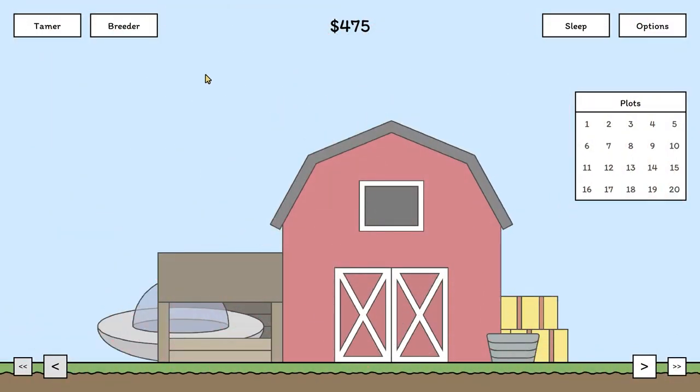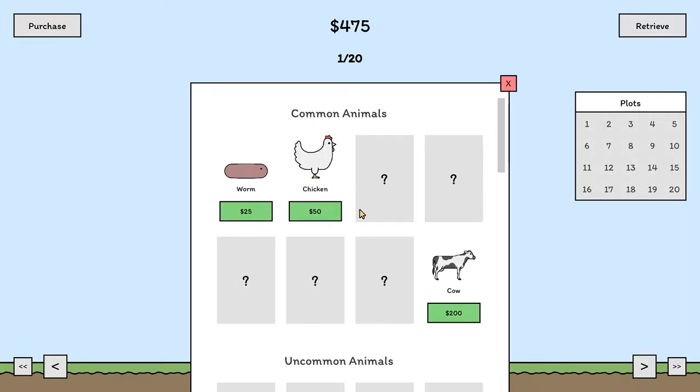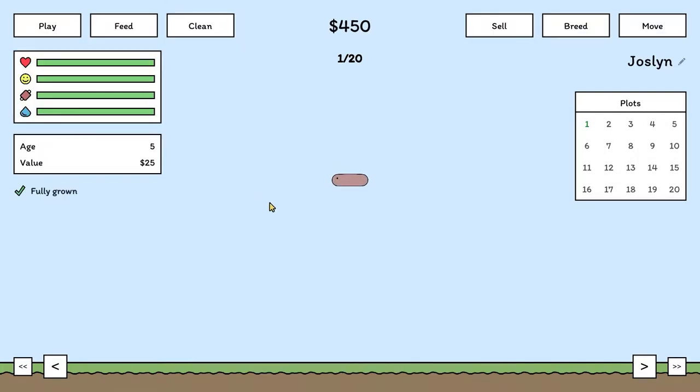So this is a Tamagotchi kind of game, where you have a couple of plots where you can have your animals. You have options: sleeping, breeders, tamers — we'll get into that. So you have your plot, and you purchase your animals. I have a couple, and you generally start off with this here worm.